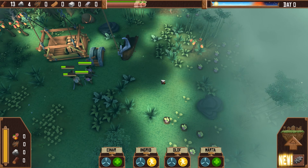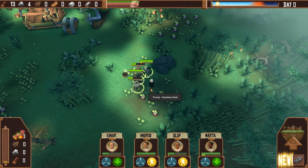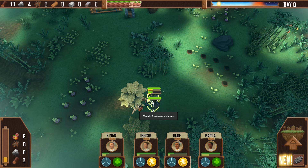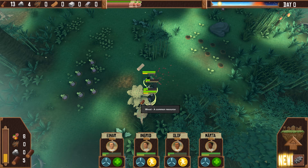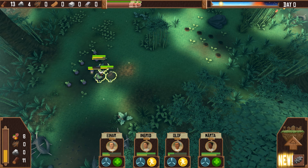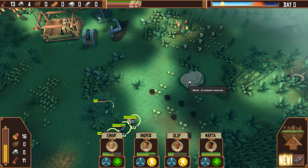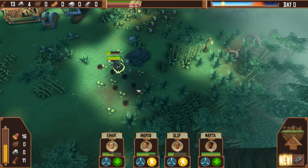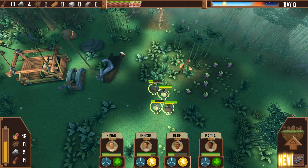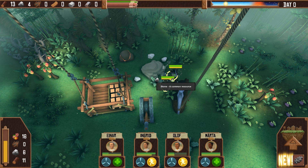We have Ingrid, Inar, Olaf, and Martha. We're all going to get into this little barrel and go straight down to the jungle. We don't have any resources at the moment, just our pickaxes and no ways of defending ourselves. So if we see a creature that wants to eat us, we're just going to get out of here. First things first, I want to get as much material as I can — some wood and lots of food, because these guys eat like crazy.